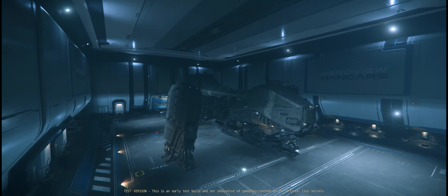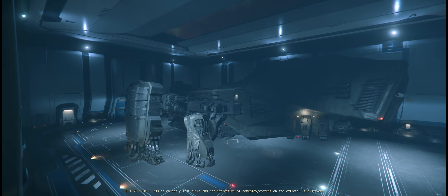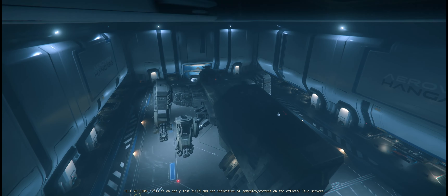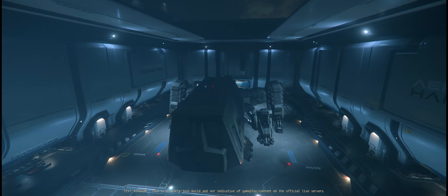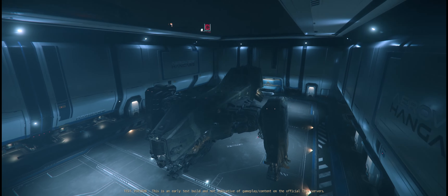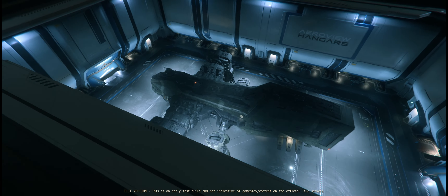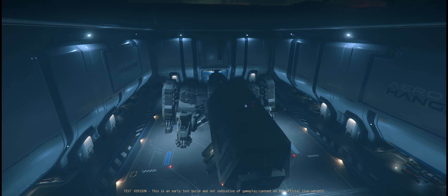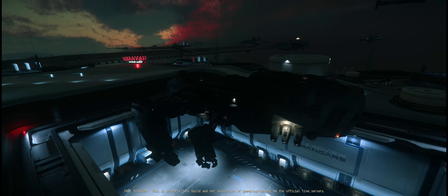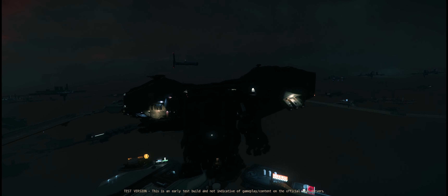Look at this though — the sheer size of this. Got some landing clearance to open the door hopefully. There we go. Man, this thing is insane — the size. Kind of want to go up to port and dock using the port, I don't even know where the port is. Oh wow, look at that — the animation on the landing gear! That was cool. Let's put the landing gear away.